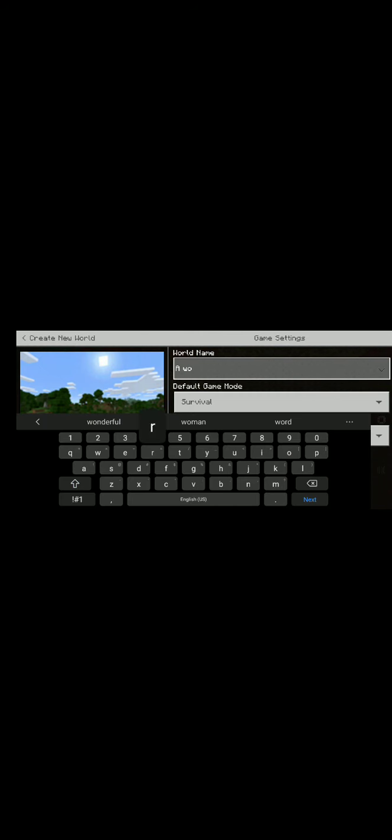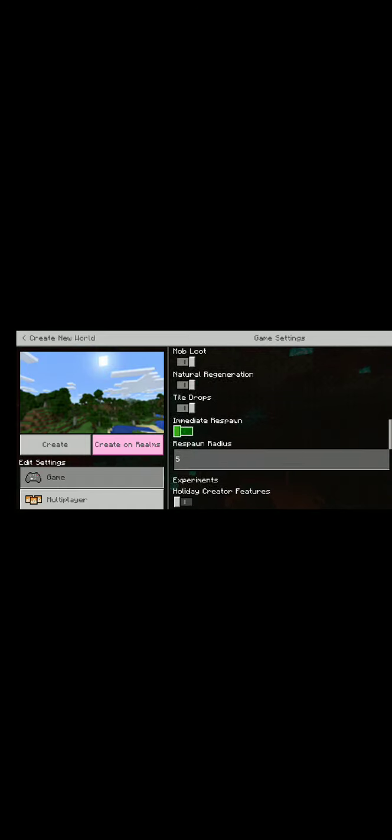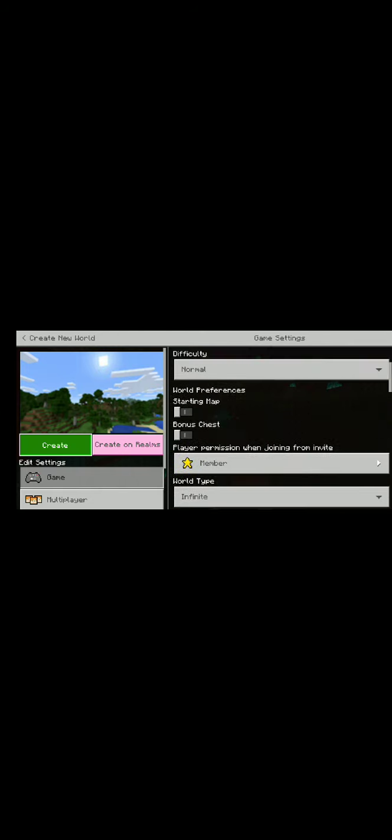I'll name it 'World Survival 30 Map Infinite,' show coordinates. I want to activate cheats to keep inventory. I'm not gonna pick a seed - it's gonna be whatever. I want to join the world.